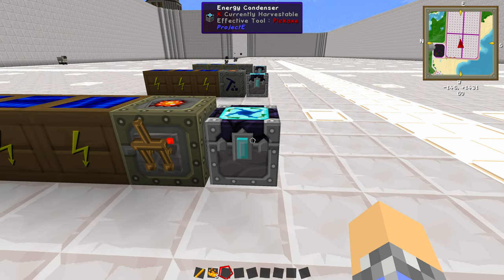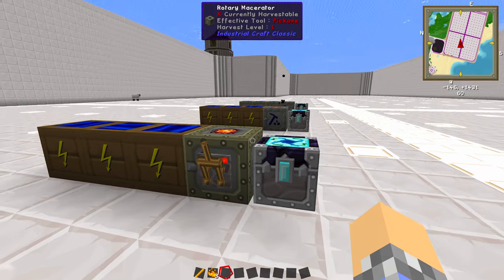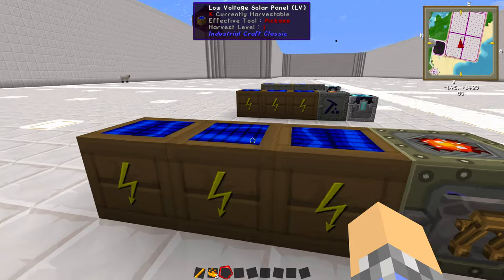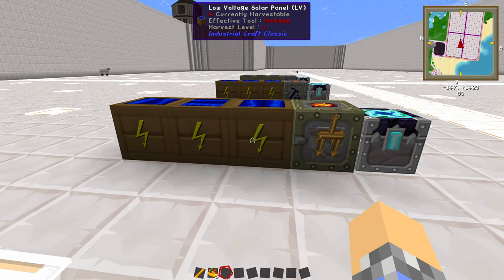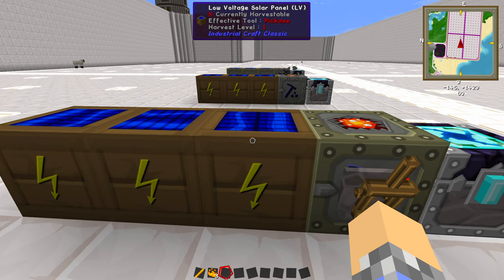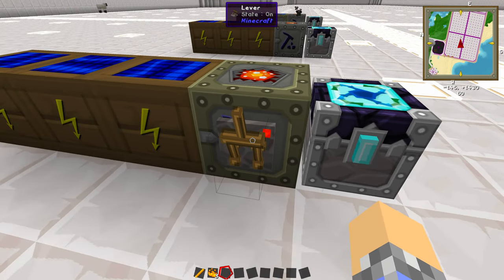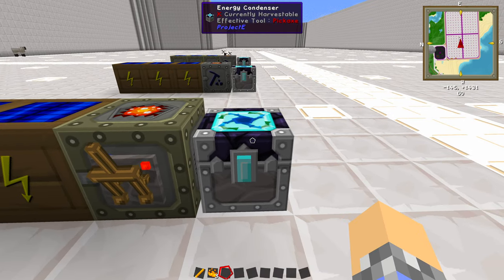If you're wondering how this compares to a solar flower, it's actually a whole lot faster once you get it running with the rotary macerator. This is the direction I would recommend going. You don't have to go with solar — if you have a good and consistent grid power system already in your base, just make sure you keep it powered up, maybe put a lever on it just to be safe. All you'll need is the rotary macerator, your export and import upgrades, and the energy condenser.